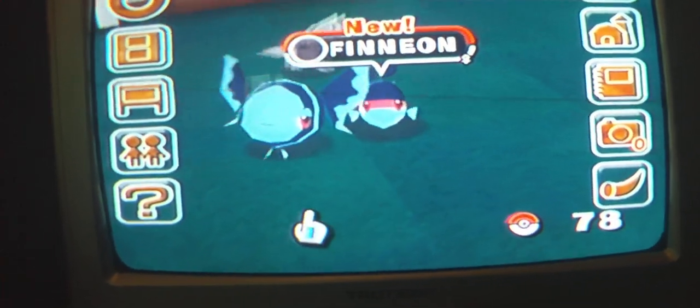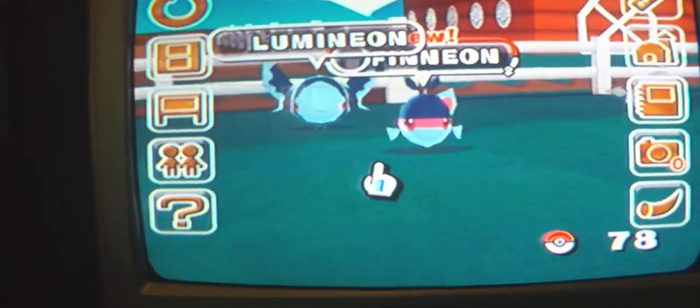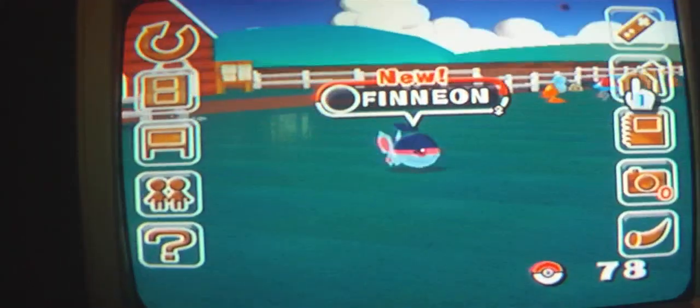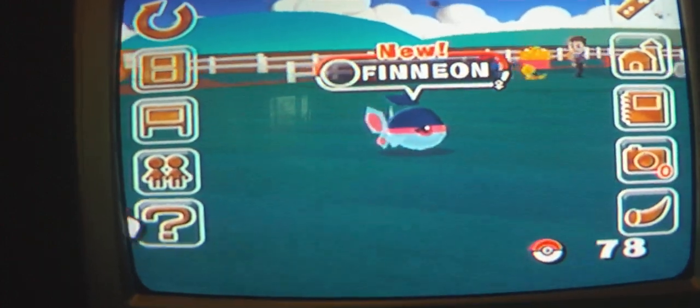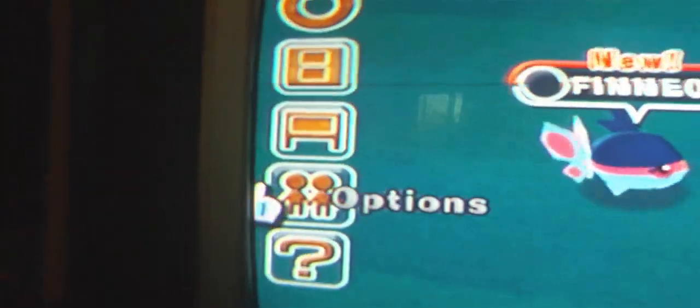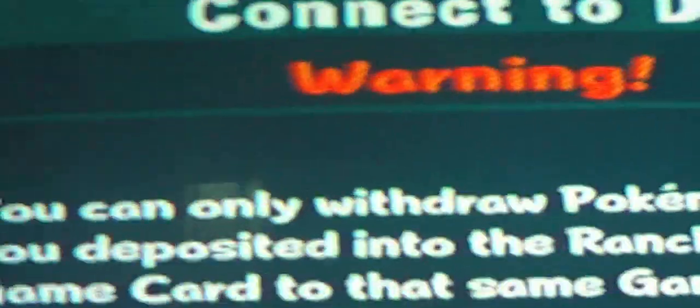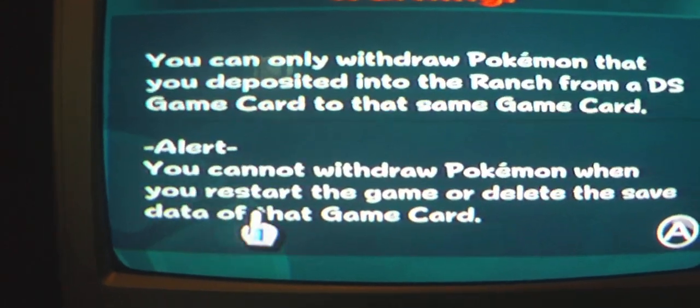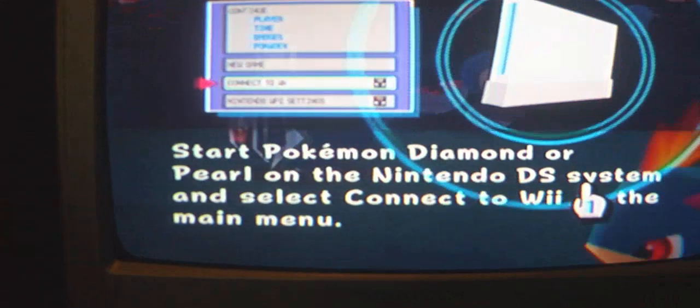There's her Finneon. I think she gave me that one. Deposit details — there it is. You go to Connect DS. It's right there. Picture of a Nintendo DS — click that. This is what we did. Now this shows you what to do.